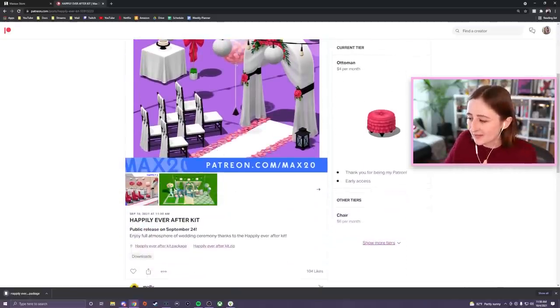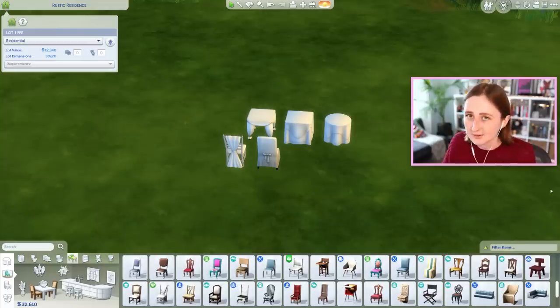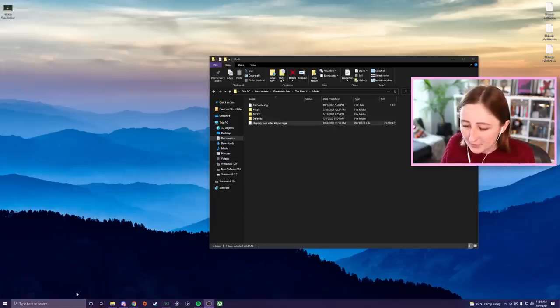So I'm gonna download the kit, close my game, and then install it. By the way, you have to close your game to install this stuff first. I wouldn't mess with your game files while it's open — it also won't really work. I wouldn't even be trying to delete screenshots if your game's open. It's just not worth it. Anyway, drop that in your mods folder.